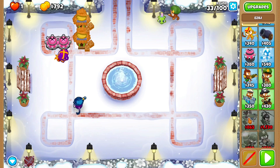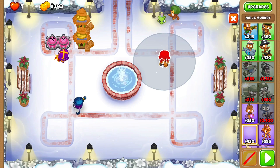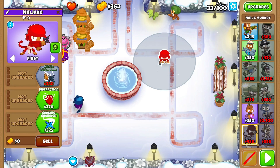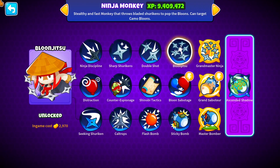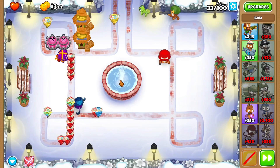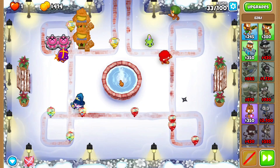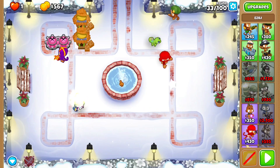So this is a camo wave. I think what I'll do to deal with this camo wave is get a ninja here. This ninja will probably eventually become a ninja grandmaster, or at least a Bloonjutsu. It should allow us to at least deal with this. Let's see how well we do — this should very easily deal with this round. And it very easily deals with this round.